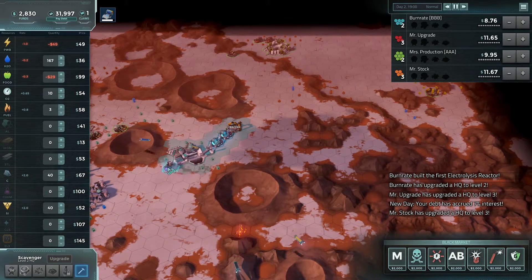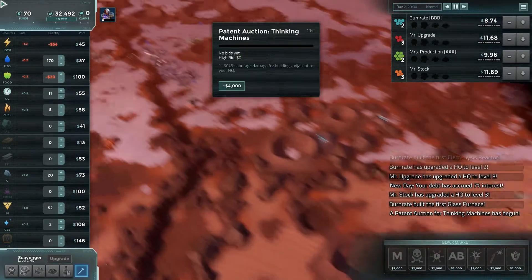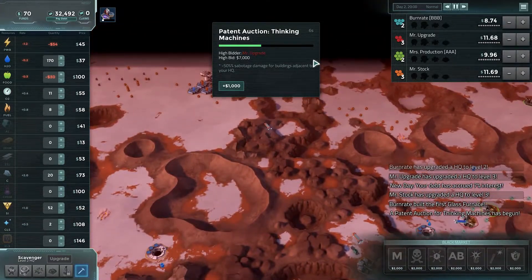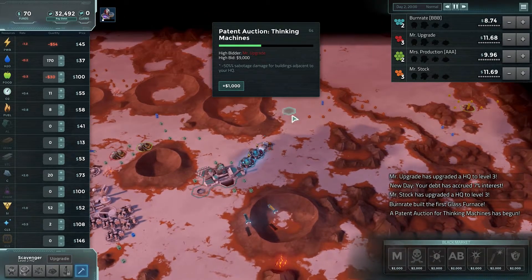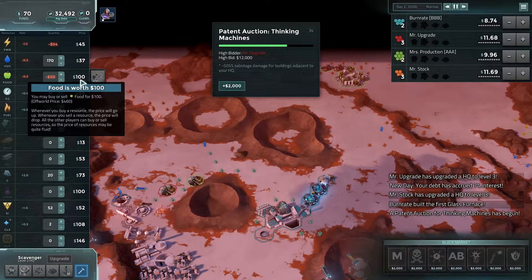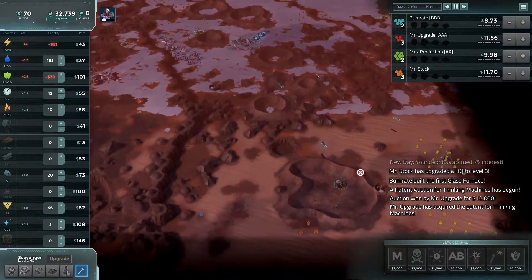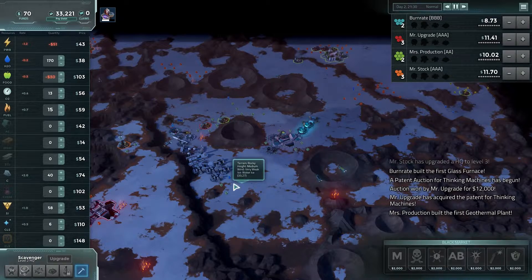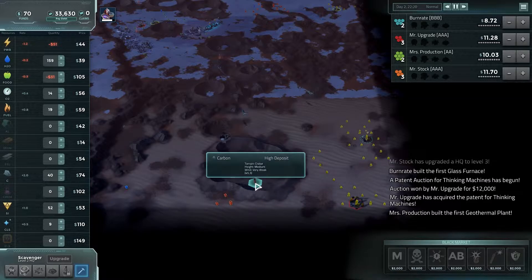Come on. There we go. I didn't get any aluminum, but aluminum is not completely cheap. I'm still going to need to upgrade to get the patent lab - I really, really want that patent lab. Thinking machines - not interested. That initial claim really ate into my debt. Food is high but it's not insane. Power is low. There's a geothermal right there. What are we doing? Waiting for a lot of carbon to come in. Someone else is going to take that other three.